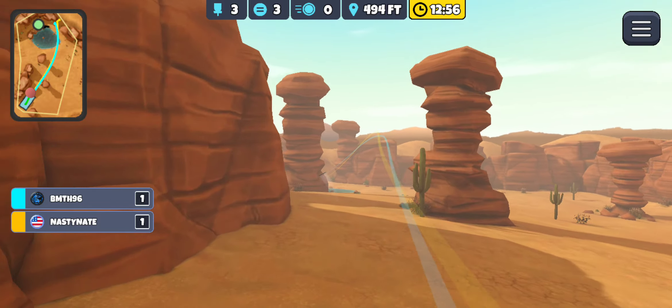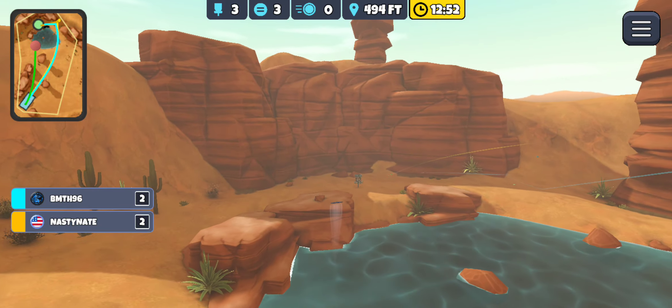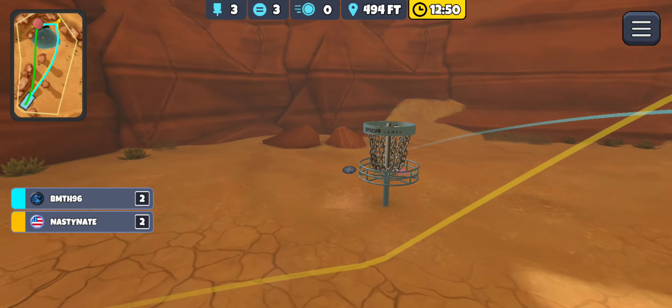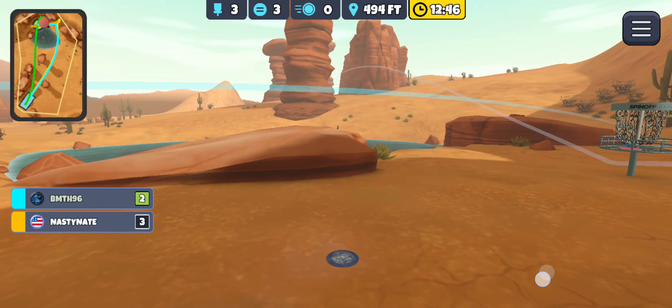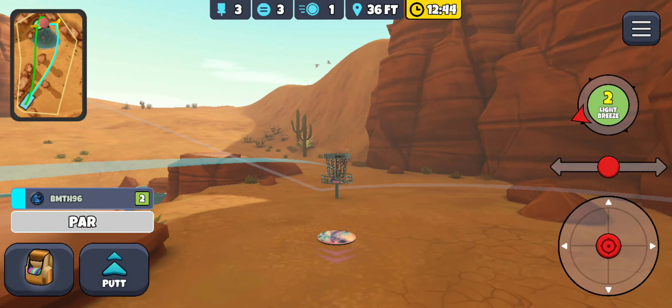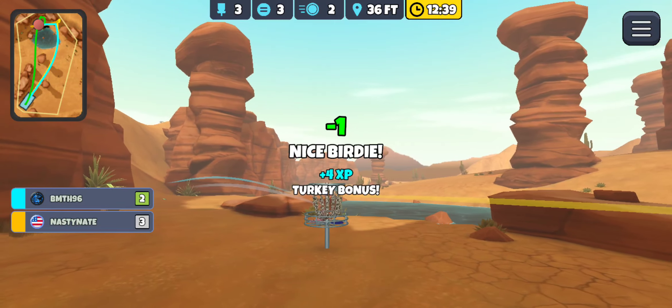Going glide skip hyzer on a forehand here, making sure I put plenty of anhyzer against this wind. This looks perfect — maybe a shot at making this skip off — nope, not enough distance. I needed it a little shorter to skip off that rock, but no such luck. Again, no points.